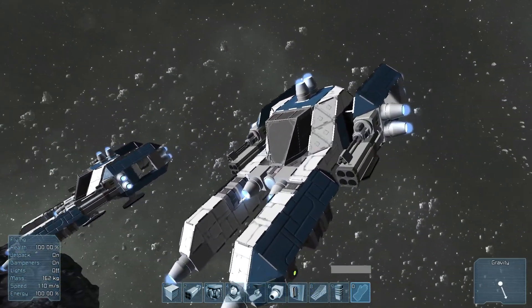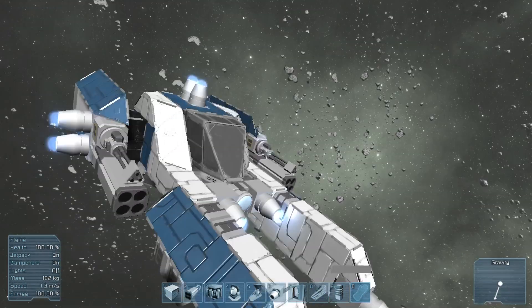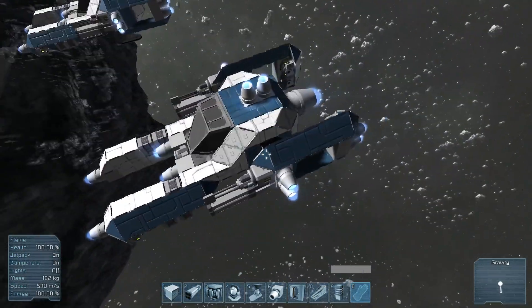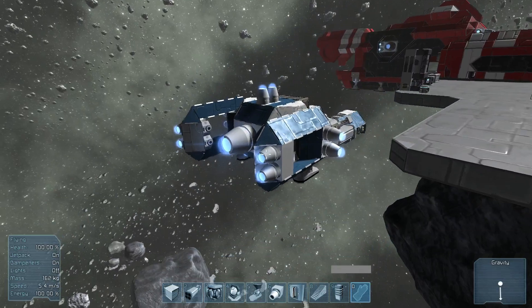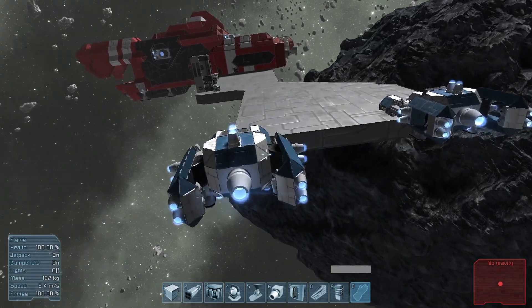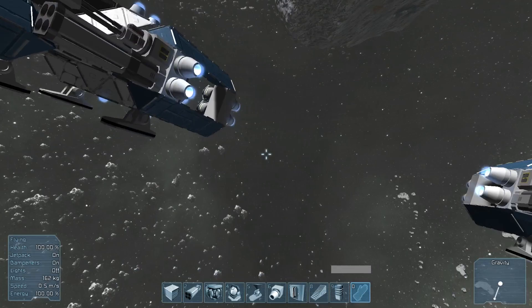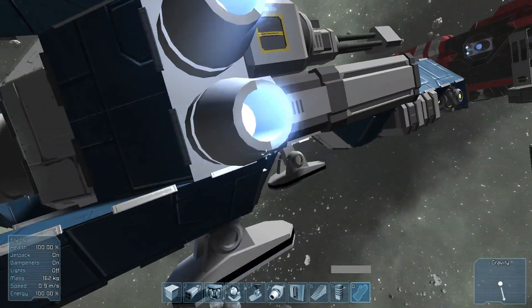This right here is a cockpit, and you can get in that with T. There are also thrusters, and in this game you have to have thrusters in every single direction so that the inertia systems will correct your ship's balance and make sure the ship isn't floating away and can stay stationary. There's also landing gear which can help you dock anywhere — asteroid, ship — it's pretty awesome.